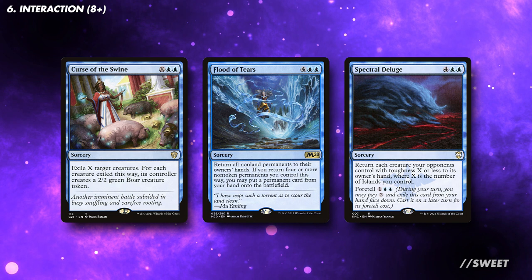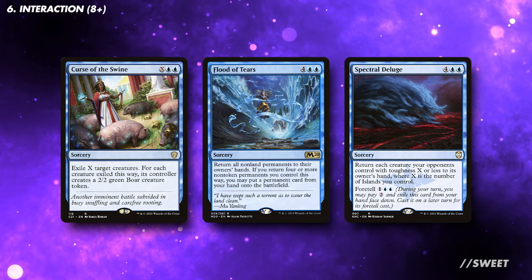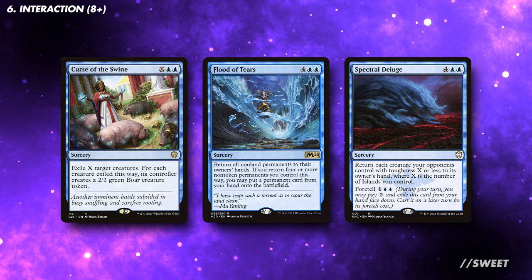Then you have mass bounce effects. I think Flood of Tears is actually pretty solid in this deck, as everything gets bounced and we can then cheat in a massive Kraken, or even an Eldrazi.